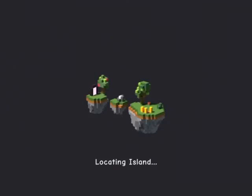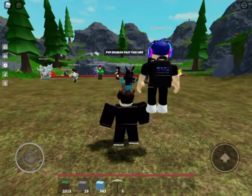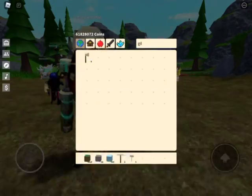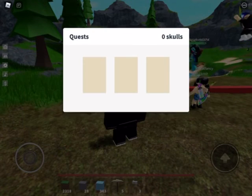Locating island. Okay, so we are in the PVP zone — to pass this line I'm gonna get out my weapon. There are so many people here. There's a Mercenary NPC — what can I do for you? Show me quests.